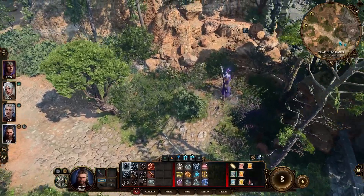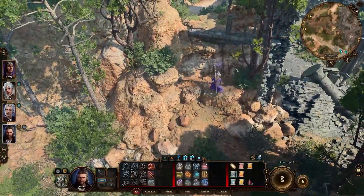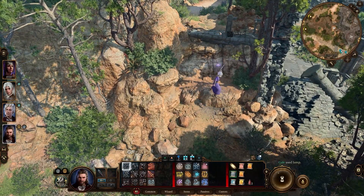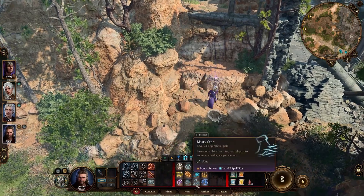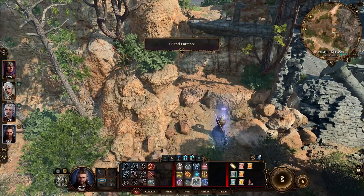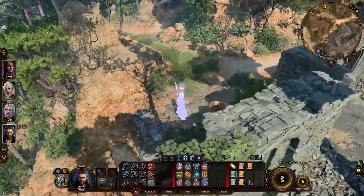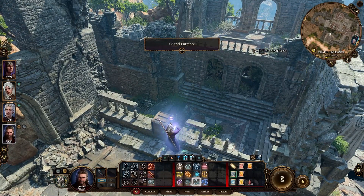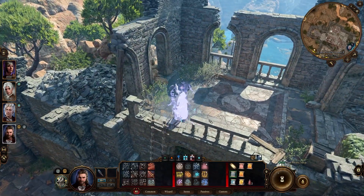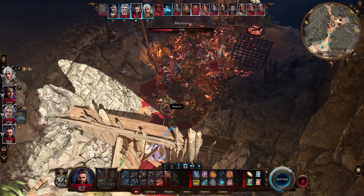The third occasional spell I really like is Misty Step. It's absolutely amazing — sometimes you reach a place you just can't get to because your character can't jump far enough. With Misty Step you can teleport a specific distance, upwards or across a gap or abyss. It's great for movement and positioning.